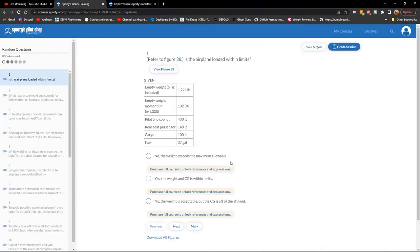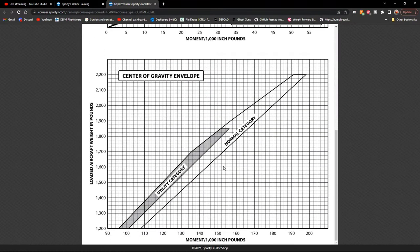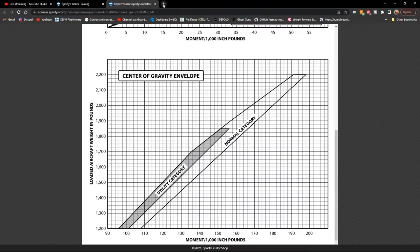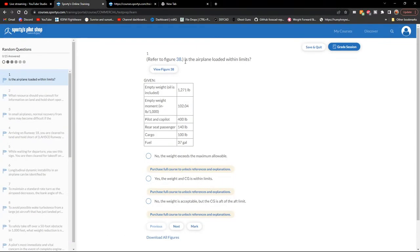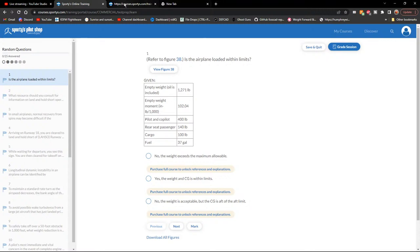Going to the center-of-gravity envelope. Loaded aircraft moment is 187.54. Adding up all the weights: 1,271 plus 222 (fuel) plus 100 (cargo) plus 140 (rear passenger) plus 400 (front two) equals 2,133 pounds total.